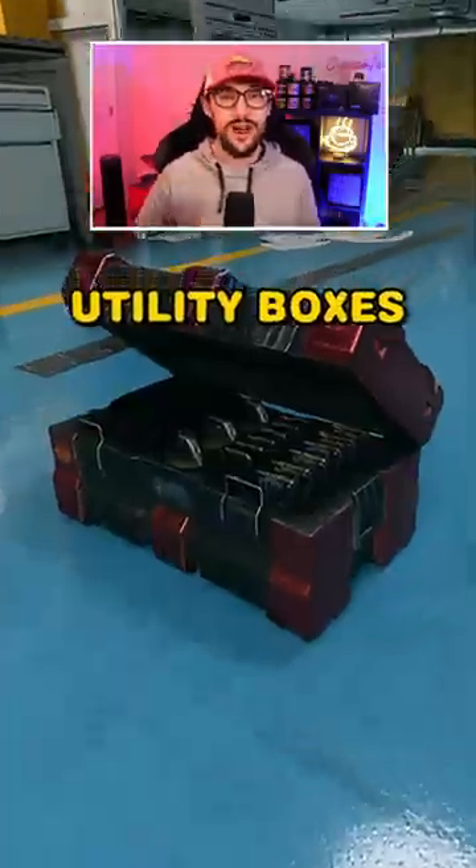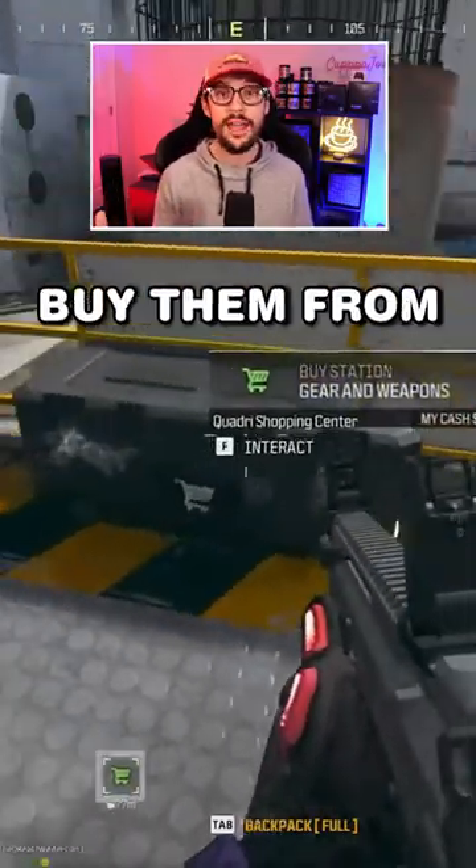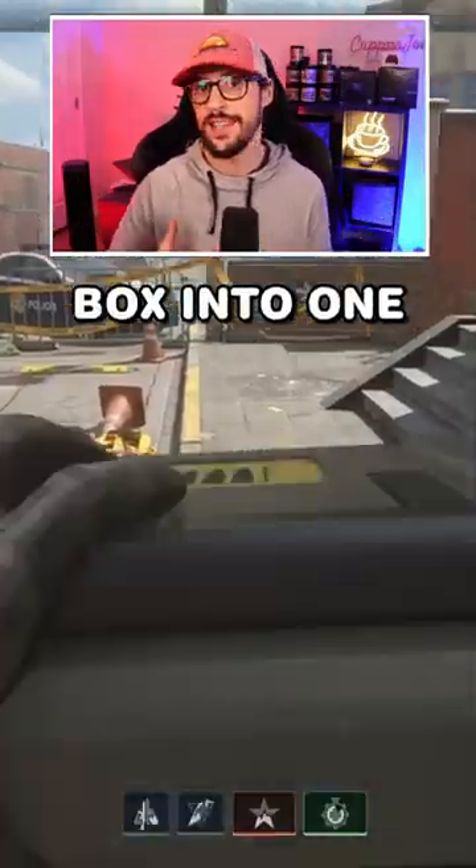Feature number three: utility boxes. Utility boxes can be found as rare ground loot, or you can actually buy them from the buy station. They essentially combine an armor box and a munitions box into one.